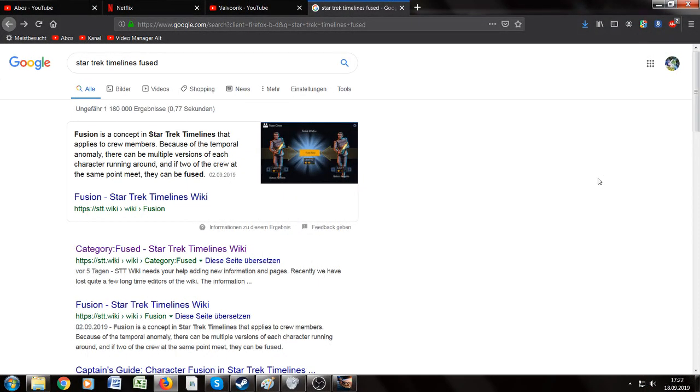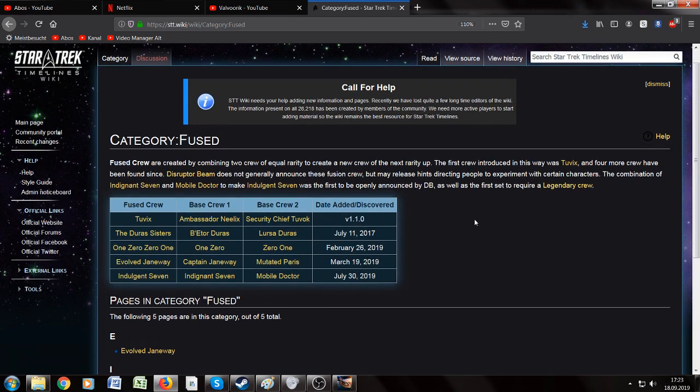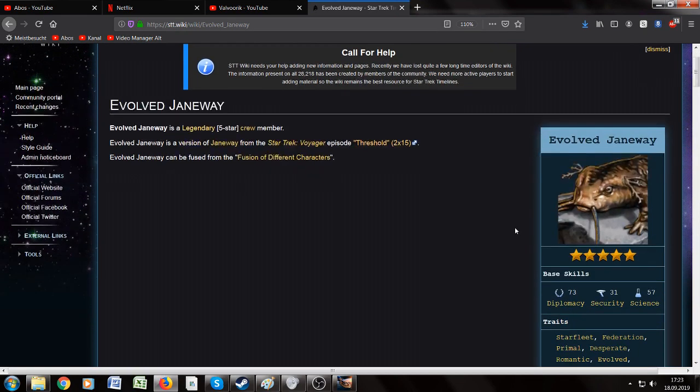Now let's have a detailed look at how to search for her. Type into Google, for example, "Star Trek Timelines Fused" and you will get the category Fused, which tells you which fusions are currently available in Star Trek Timelines. We take a look at Evolved Janeway — on March 2019, quite new into the game.